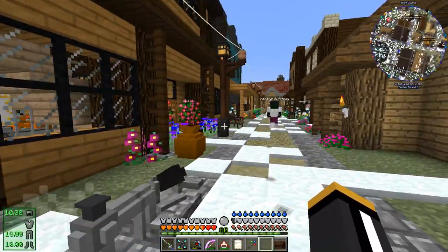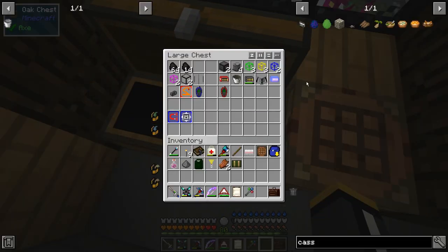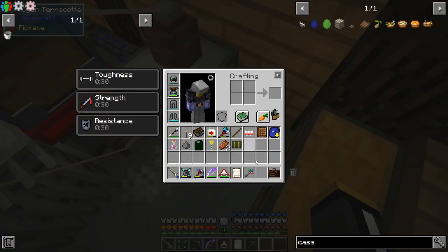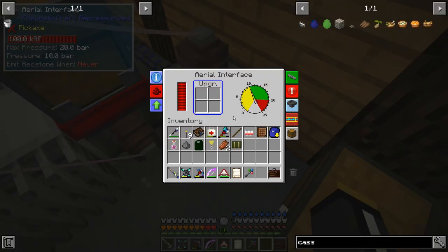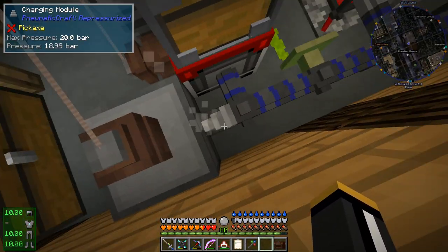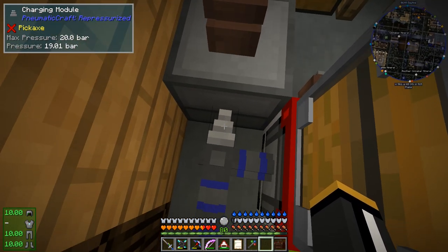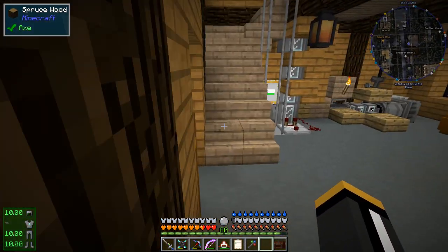In the last episode, I had set up this aerial interface from Pneumaticraft that allows us to charge our armor and our items in our inventory that use RF. It also allows us to interact with our player inventory using logistics or whatever. However, I did make one mistake when I set this thing up. In order to get this thing to charge our armor, we need to put a charging module on the end of a pressure tube pointing into the aerial interface. That tells the aerial interface that it can charge our armor, but it doesn't give the aerial interface pressure. So we actually have to have a second tube going into the aerial interface.